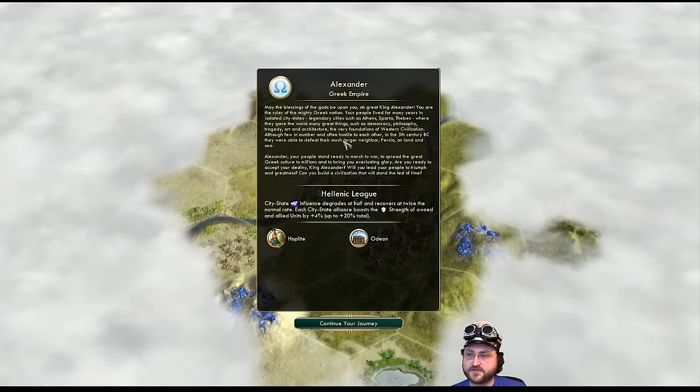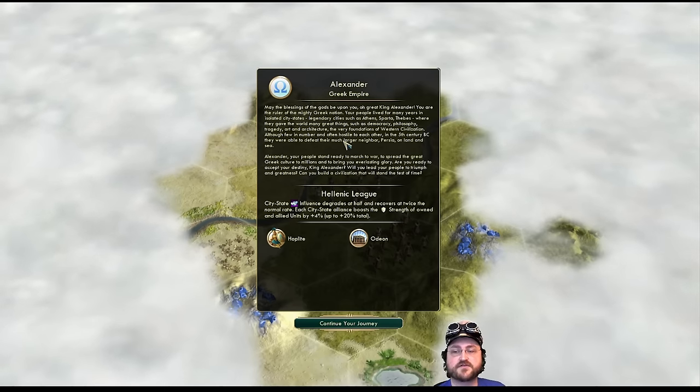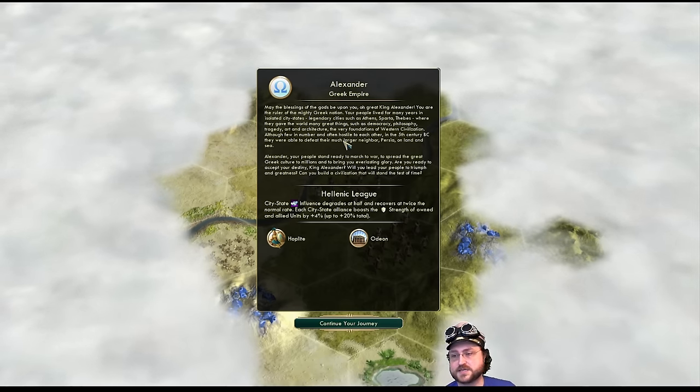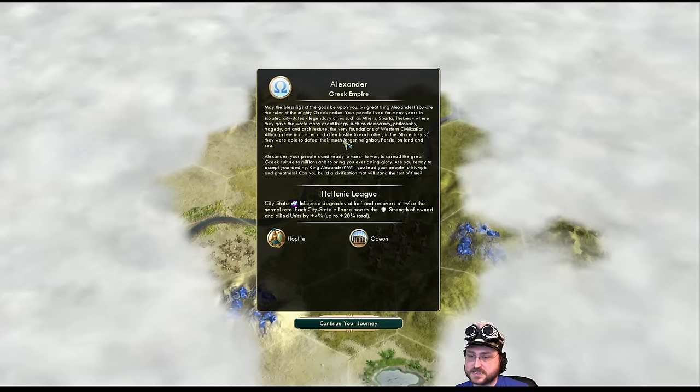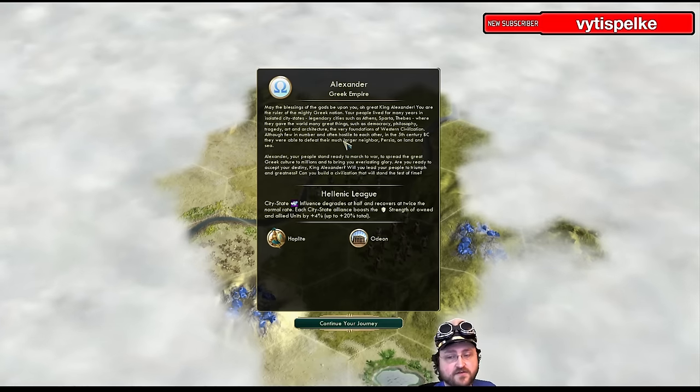There are a few things going on with the Greeks. In this Community Balance mod, they still have mechanics very friendly towards creating the Hellenic League — working with city-states. In particular, our city-state influence degrades at half the rate and recovers at twice the normal rate.